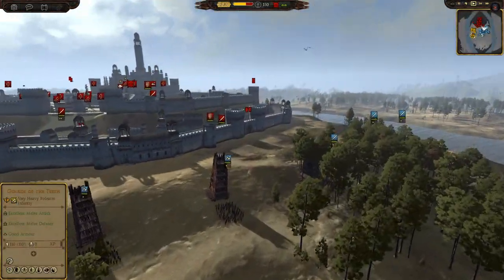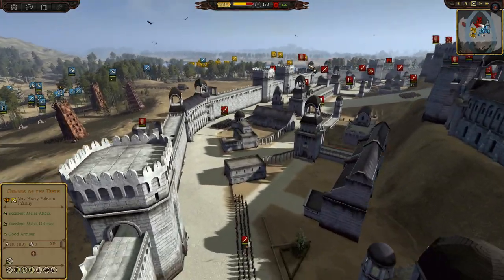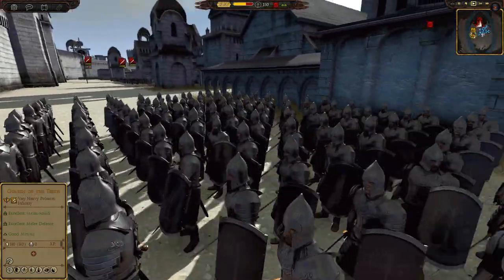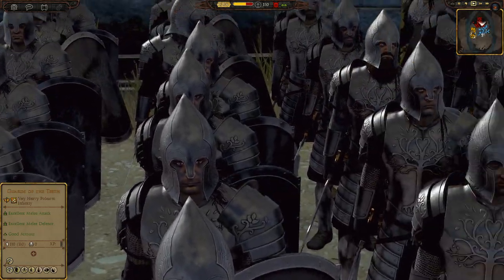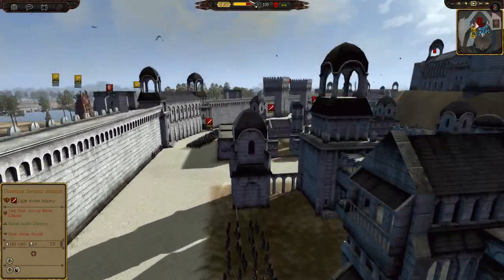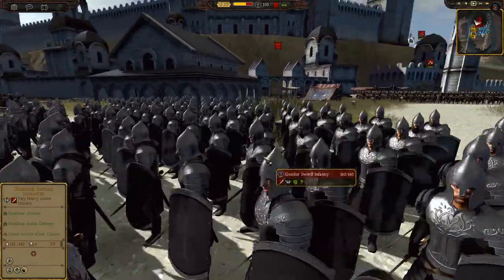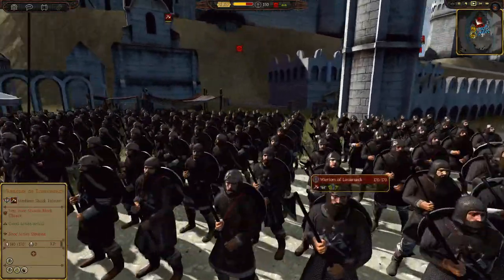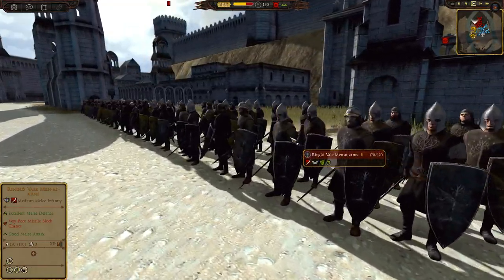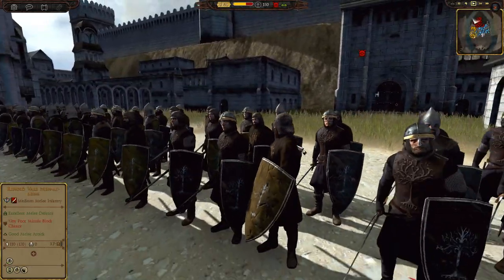Mordor begins the assault. If we look at Gondor's forces, they have a light defense in the outer walls - not holding the walls, but right behind them. Here's some Gondor swordsmen, they're pretty expensive and they look great. We've got Gondor sword militia - it's definitely their weaker troops in the front line, which is really smart. I like to do that in defenses too: save your elite units fresh for the final stand, taking on tired enemies.